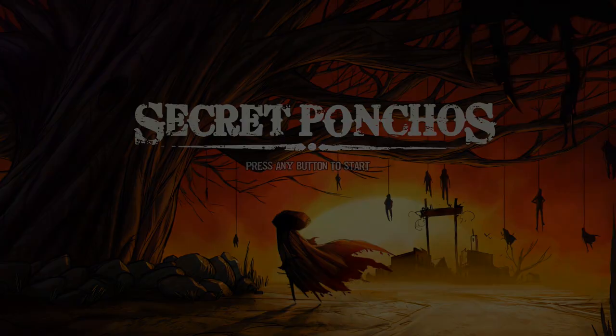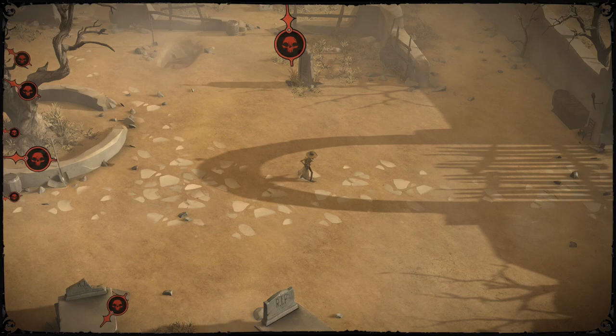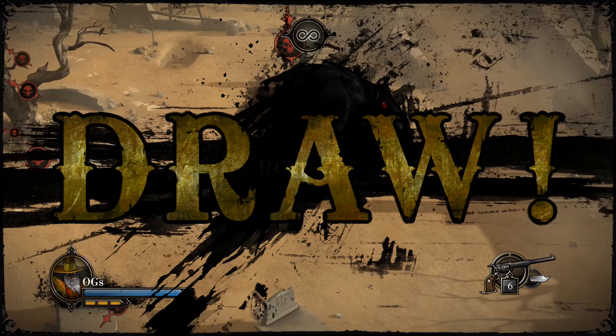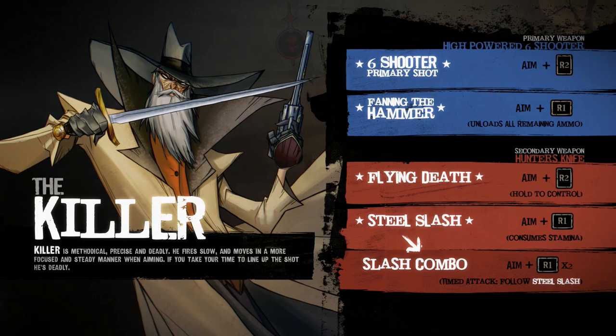Let's check out the first character: The Killer — or I like to call him Jack, because he's Jack to me. Maybe I'm thinking Jack the Ripper, I don't know. He is kind of your middle man, jack of all trades — maybe that's where I'm getting it from. He has two weapons: the revolver and a throwing knife or saber dagger.